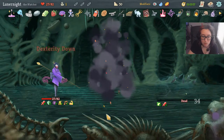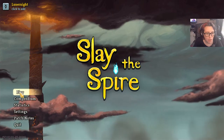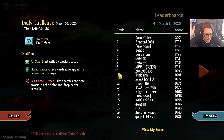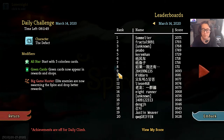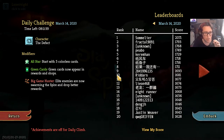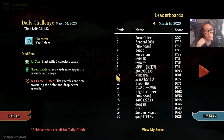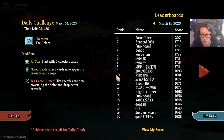Hello friends, we're gonna do the daily climb for Pi Day — it's Pi Day! Wait, today's Friday the 13th, not Pi Day. The daily challenge character is the Defect. Modifiers are: All Stars, start with five colorless cards, green cards now appear in rewards and shops, and Big Game Hunter — elite enemies are now swarming the spire and drop better rewards. Top score is 2071, which is 300 above the other top score, so that's really interesting.